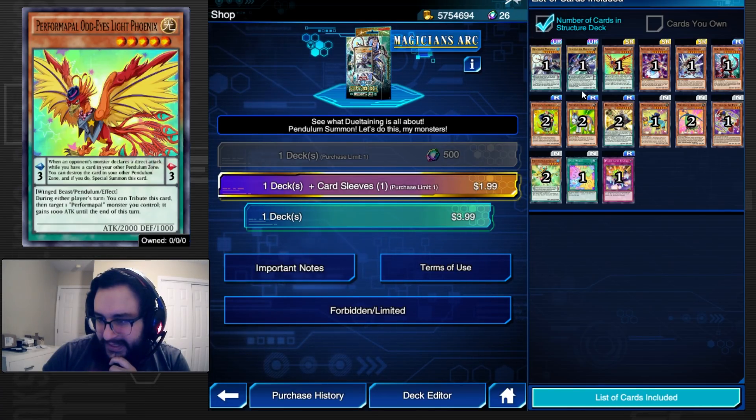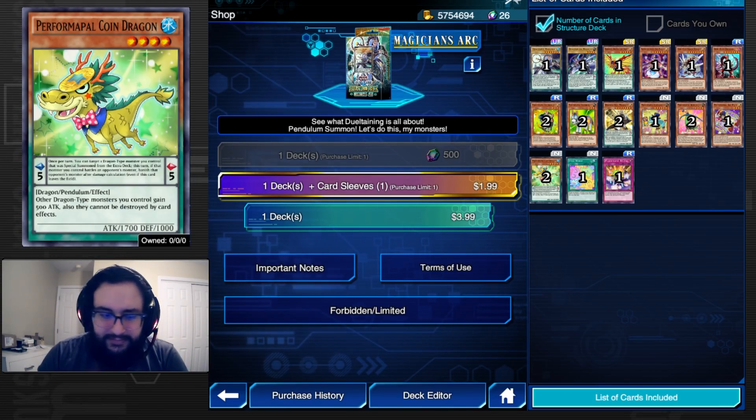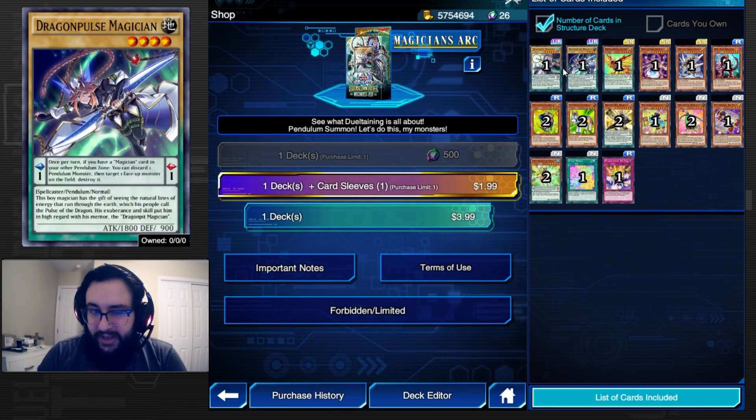Coin Dragon — target one Dragon-type monster you control that was special summoned from the Extra Deck this turn. If that monster battles an opponent's monster, banish that opponent's monster even if this card leaves the field. So it basically makes all your dragons like Blue-Eyes Twin Burst Dragon. Also, other Dragon-type monsters you control gain 500 attack and cannot be destroyed by card effects.